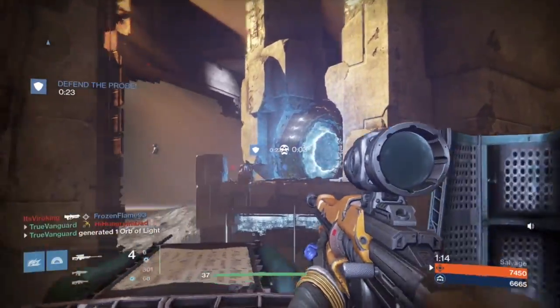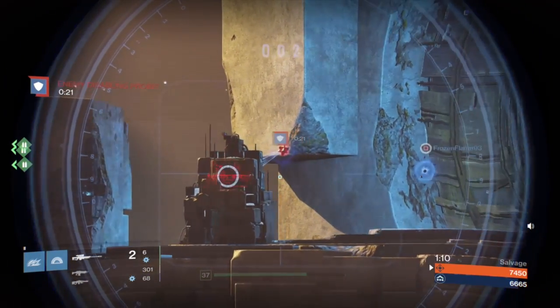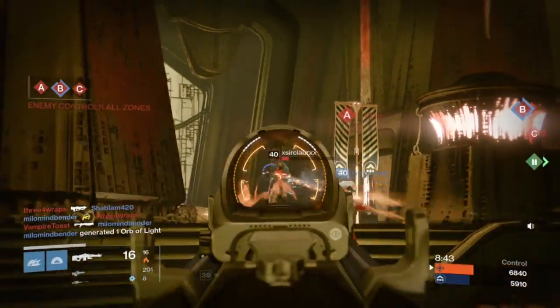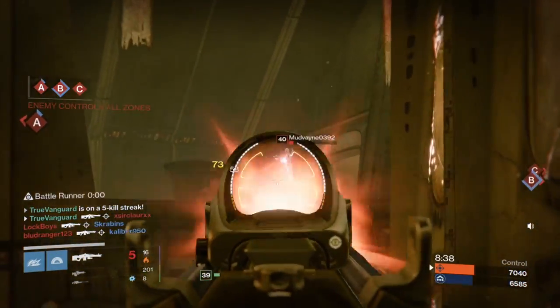I know that a super against a super is my best bet at that point against a Golden Gunner, and I don't have time to set my sights on my sniper rifle, so I just go ahead and use my void bow to take him down. Ultimately, some of the best advice I can give you is to not engage supering opponents like you would engage any other opponent.